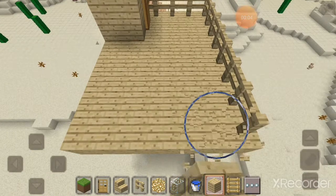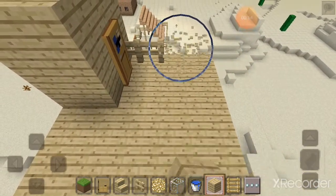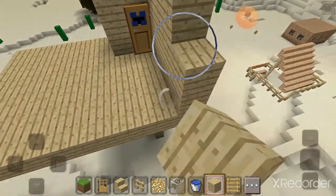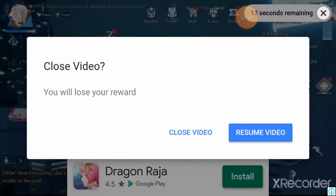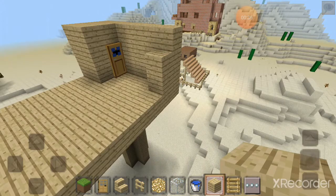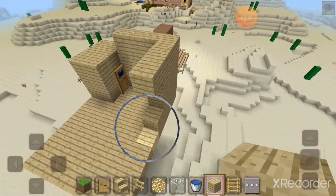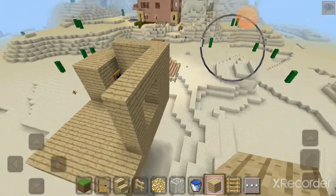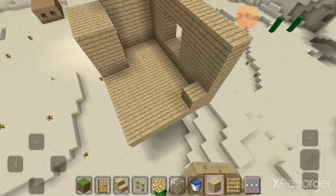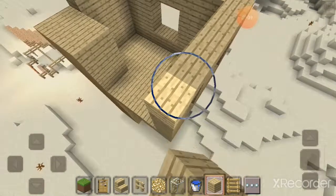Hi guys, today we're gonna play Mini World Season 2 Episode 2. We're gonna make our friend's house - it's gonna show in the title. It's so cool that it even has an elevator, and it's almost as big as my house but it has four floors. Do you like this house or my house? Comment down below in the comment section!